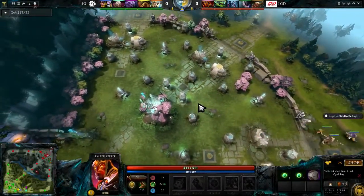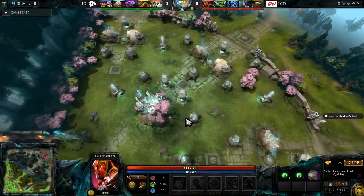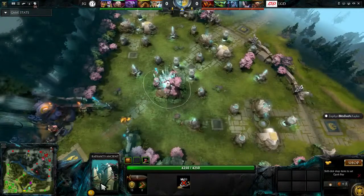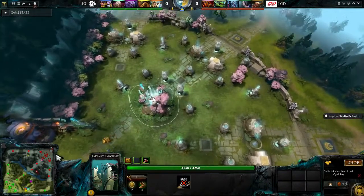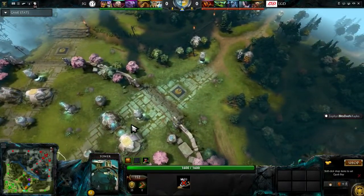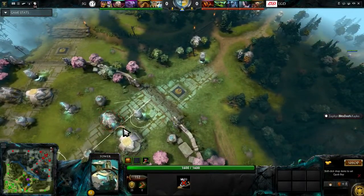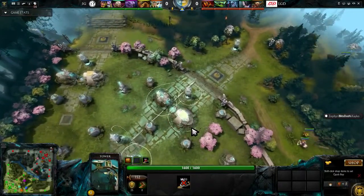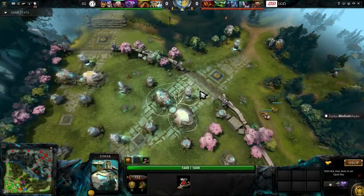Let's have a look at the Radiant base. Most of the map is mirrored on either side, so this is the Radiant base and this is their Ancient — they've got to defend that at all costs. They have these structures called towers, these sort of tall, slightly floating ones. And the barracks here — it looks a bit like Mickey Mouse with three circles — those are the buildings you want to destroy to weaken the enemy creeps.